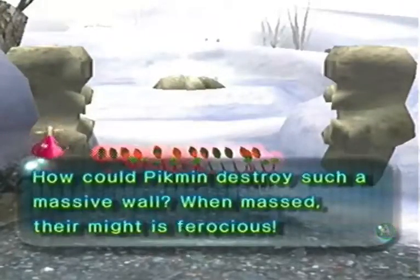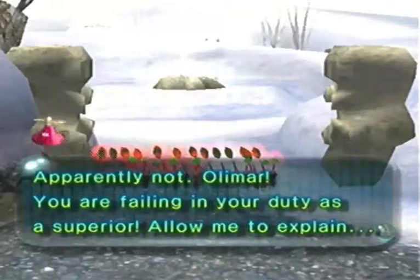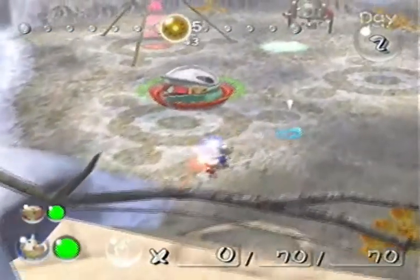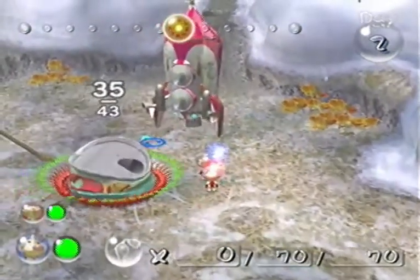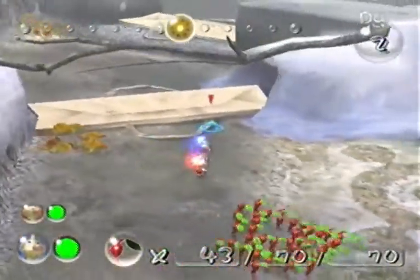How could Pikmin assail such a massive wall? When massed, their might is furious. Louie, did Olimar instruct you to prepare the Pikmin command protocol? Apparently not. Olimar, you are failing your duty as superior. He's just telling you how to throw and grab Pikmin — how to use the Pikmin — which I did explain, thank you very much. And then they're gonna bring this back any second now. Let's see what we got — 170 Pocos, name: Utter Scrap. Sure. Okay, so now all of that is done.